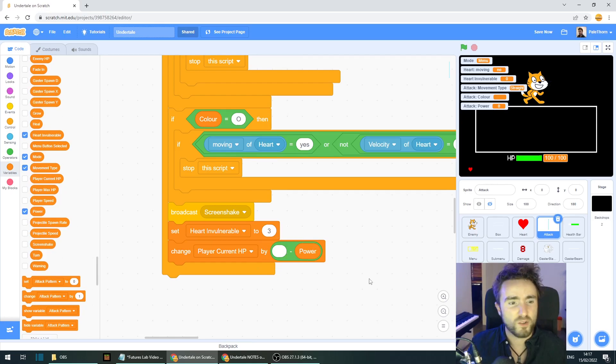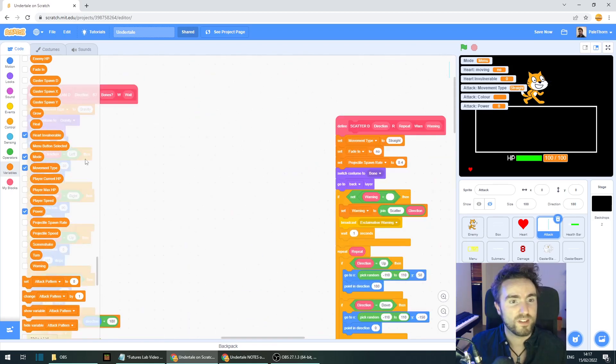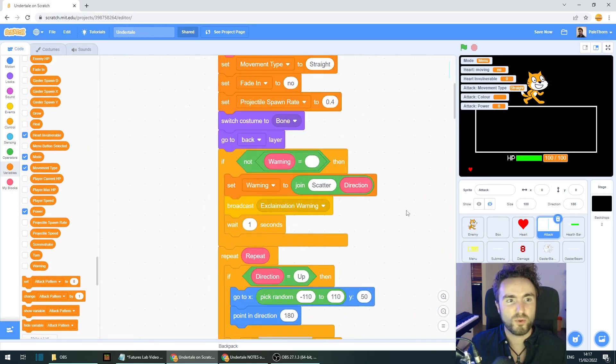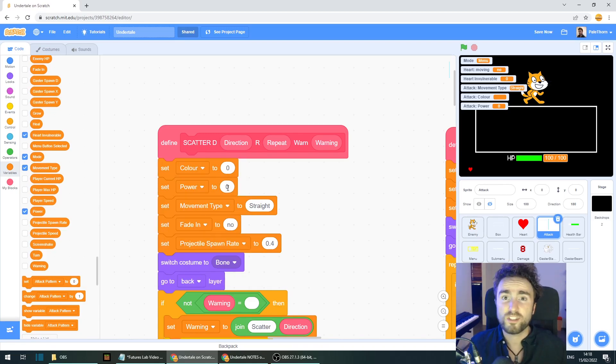Once that's done, we're ready to update all our old attacks. Go looking for define scatter and put in set power and set color. You can decide how much power your scatter attacks have — I'm going to set it to three to make the game a little easier. You could even set the power to another input if you wanted. I'm going to set the color to an input instead, so let's do that now.